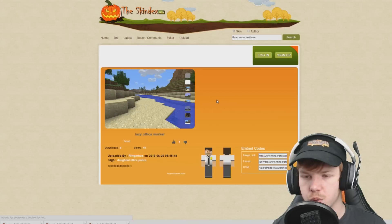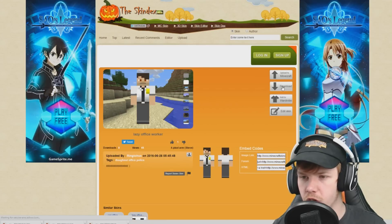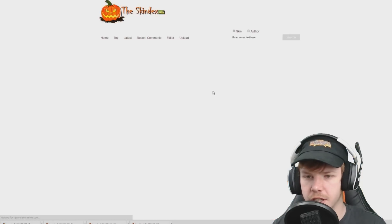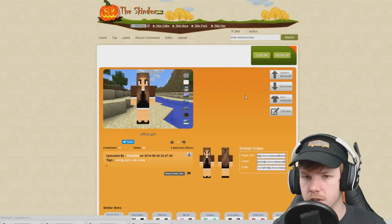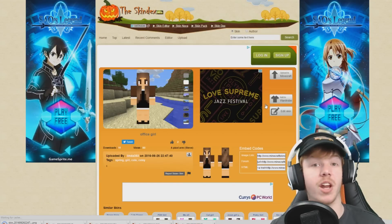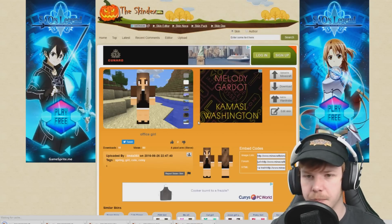I don't think I downloaded this one, but that one does really work as sort of an office worker, so we'll have that one. And then we'll have the office girl because that looks really cool - that looks like a really good receptionist style skin. So we'll have that one. I have no idea why the screen goes white - it's never done that before, but I ain't complaining.